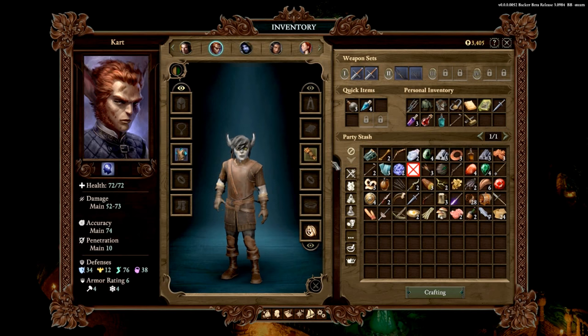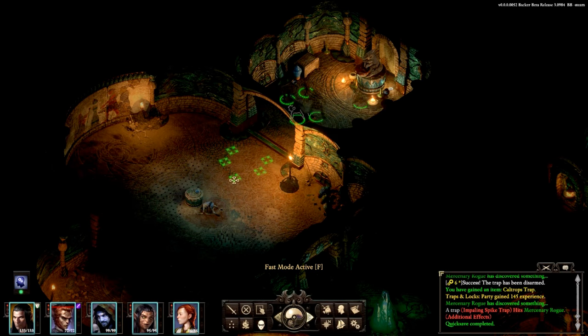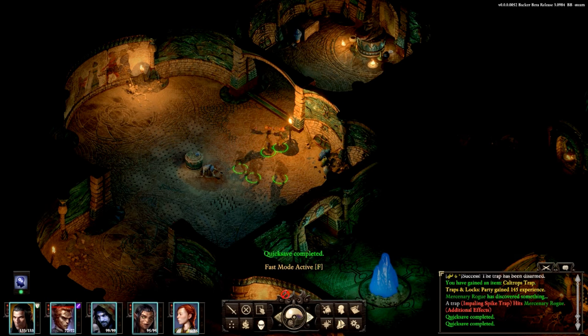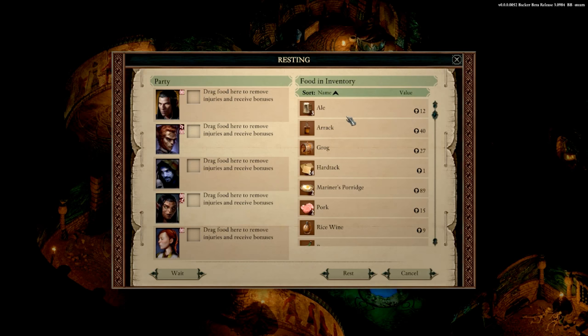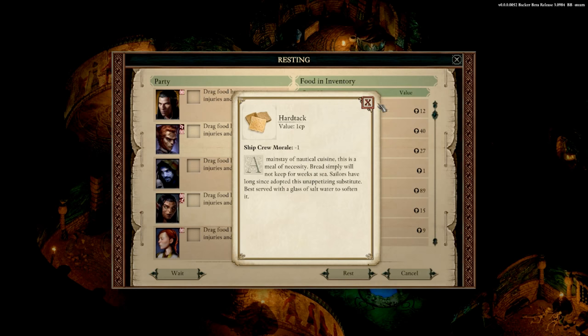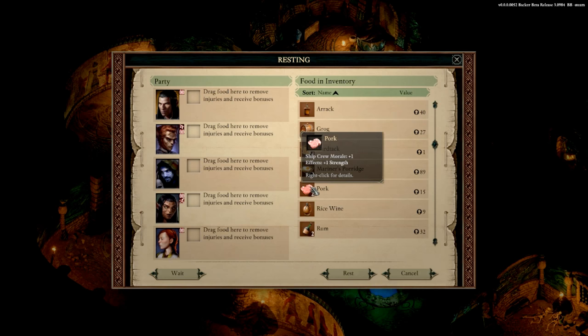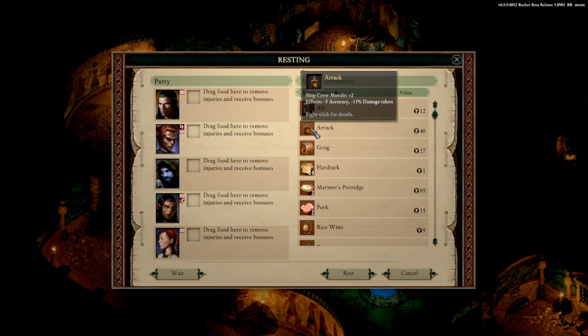I'd like to put those braziers on you — nice. Then we'll pick up these Ginsweth berries and have a little nap. We've got some food we can use as well. We need to eat or drink something to remove injuries and receive a bonus, but it'll cost ship crew morale minus one. There's also minus 15% healing — that's not good. I wonder if the morale penalty only applies if I eat on the ship though.